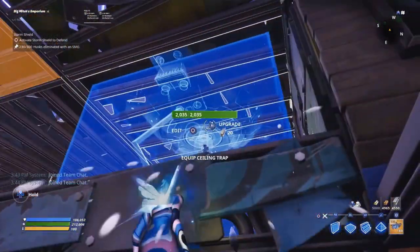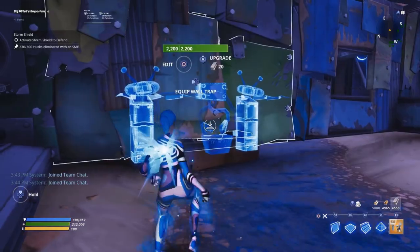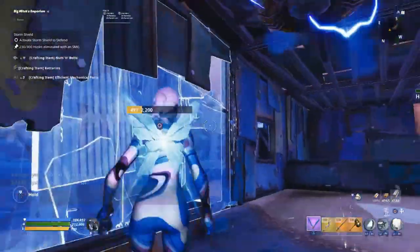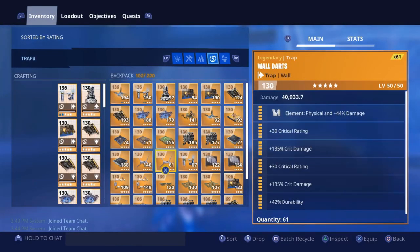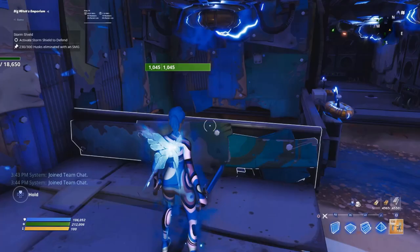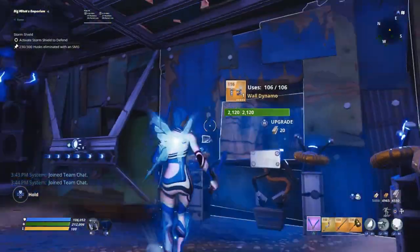Above this is going to be a ceiling electric field — one of the damaging ones — and same with this one. We're then going to have a double reload speed or double crit rating, double crit damage wall dynamo. I have heals builds attached on these; you can add durability in the last perk slot. These are mainly for assassin husks and stuff. Instead of placing a wall dynamo here — since that can get risky with phasing husks — we're going to place a double crit rating, double crit damage wall dart. Then we'll place the wall dynamo on each of these low walls and on the windowed wall as well.